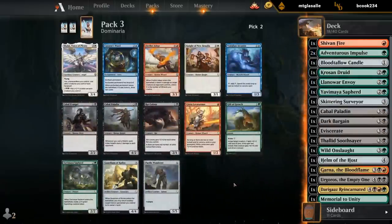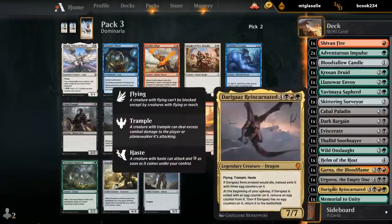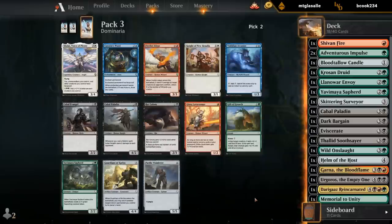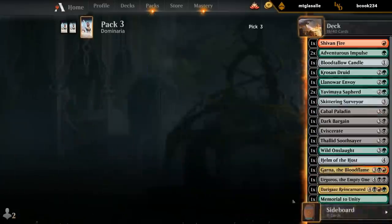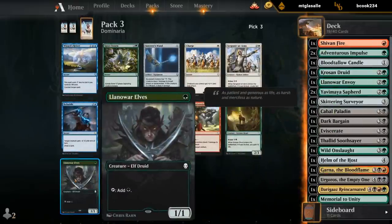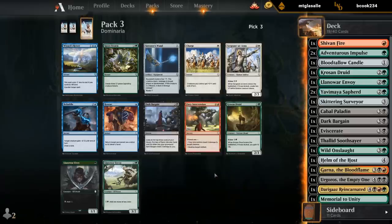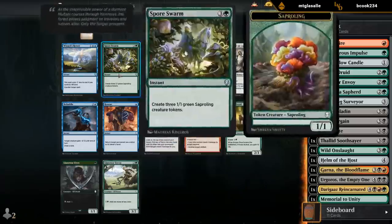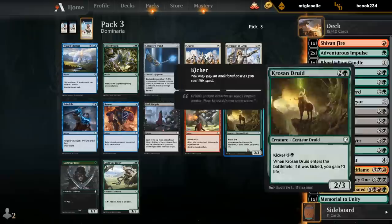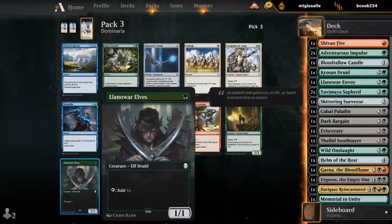Now I gotta take the Sapherd as a nice early creature. Shalai is great too, but we're already splashing red — I don't think we can afford to splash white as well for Shalai. I think our red is still gonna end up being better than just splashing white for Shalai. So a Sapherd it is. Ooh, nice — Lunar Elves should be great. Got a lot of expensive cards, so the extra ramp is useful. We are green as one of our main colors, so we should be able to play it. Spore's Farm would have been maybe okay too with Onslaught and Suitsere in the deck. There's another Dark Bargain, another Crozen Druid — some decent cards. But I think I like the Elf here.